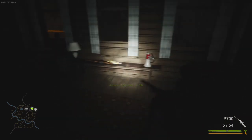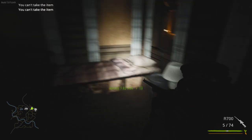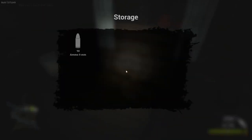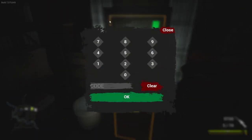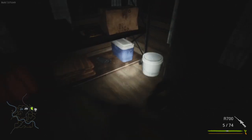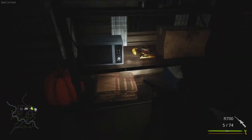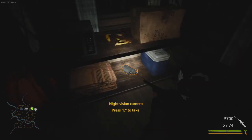All right, got some more ammo — perfect. There is the R700, we already have it, so we'll just grab some ammo for it. I don't know the combination to this safe. I think you find them on the map — I really haven't played this map a whole lot to know where all the combinations are, so we'll just keep our eye out for that.